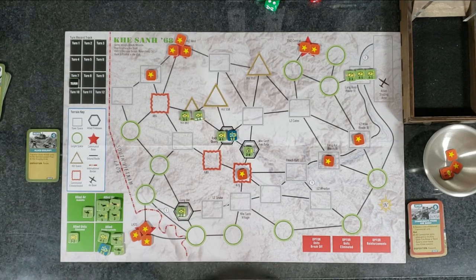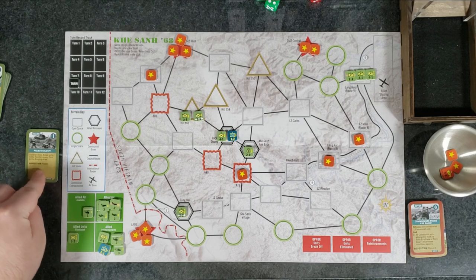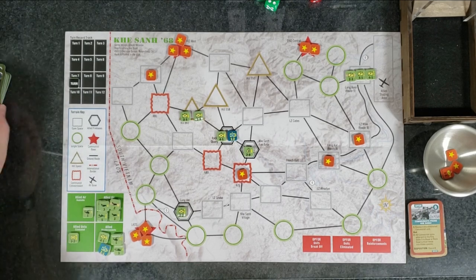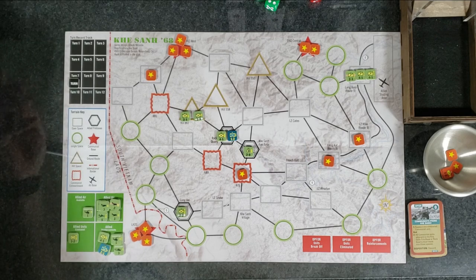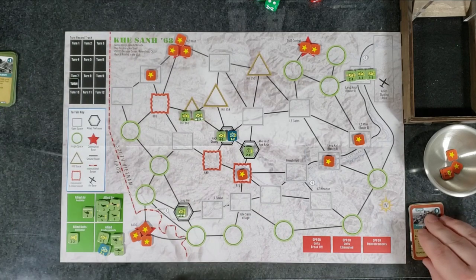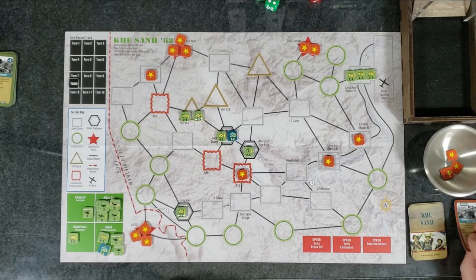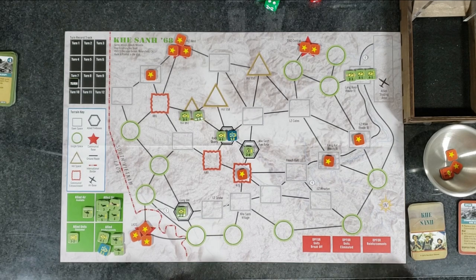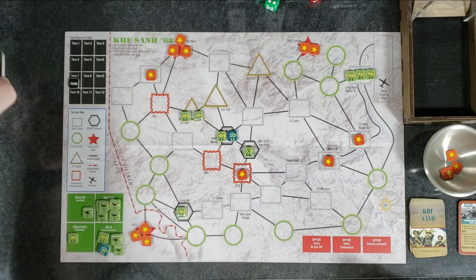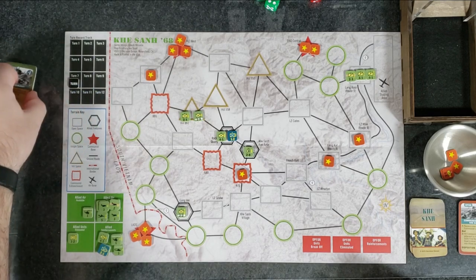We played one full turn. Our allied card said disposition reuse, so we can put it back in our hand. Second turn would start with the friendly action card phase again. The OP4 discard pile will grow, and some cards say remove from play, but there's a card that reshuffles the discard pile back in so they'll always have cards to draw from. Same for the allies — you should always have cards available.